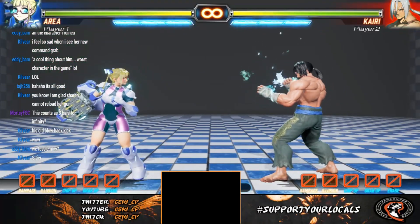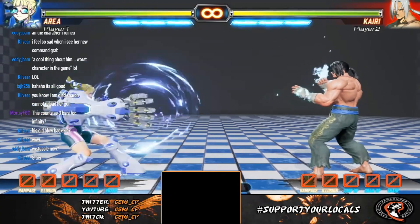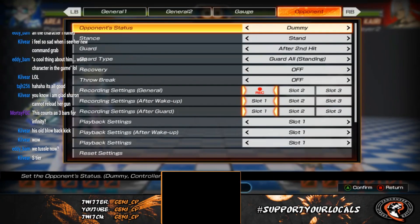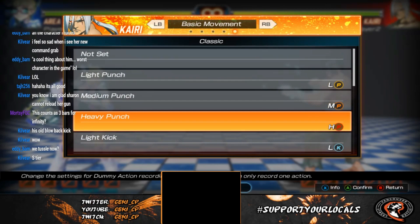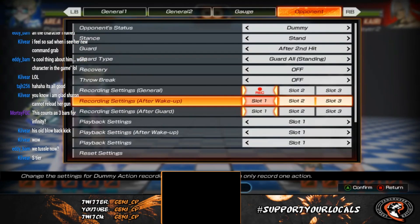She also has an absorb: press DP backwards and two punches, and she absorbs any projectile in the game. She can absorb Chun's bullets, she can absorb non-supers. She's very good — let me give you an example of what I mean.